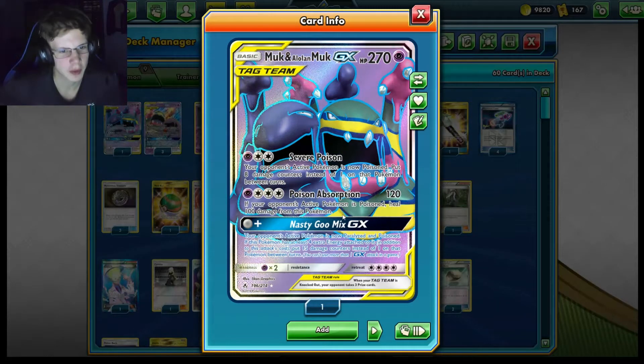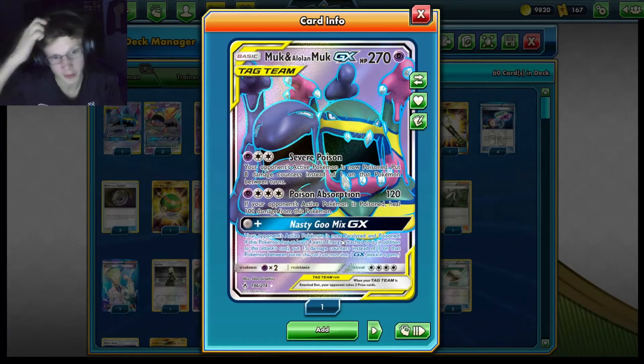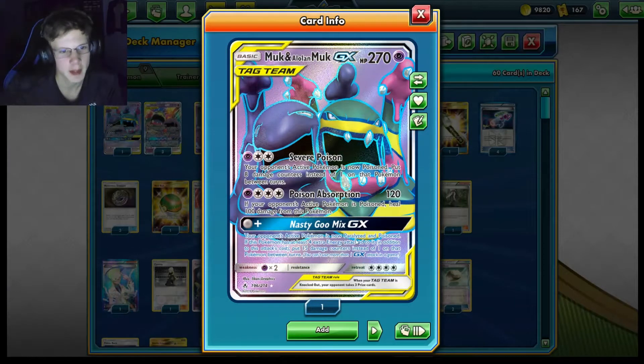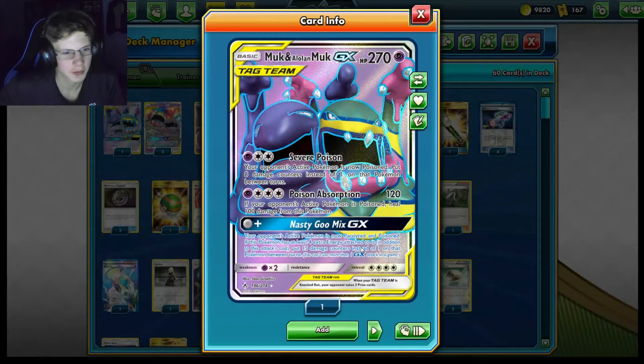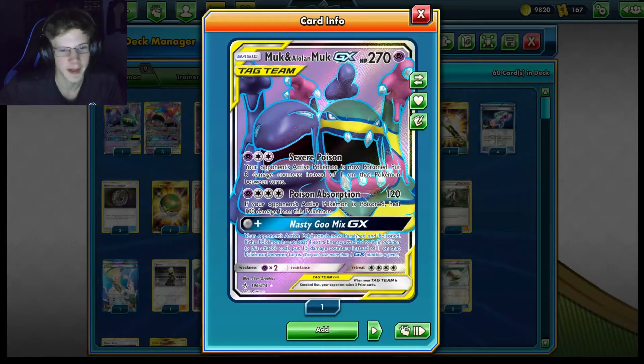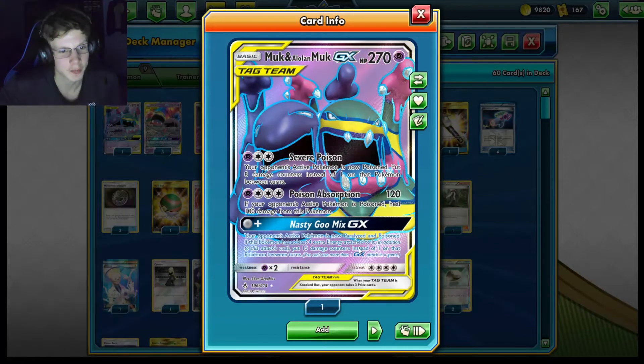And then for the GX, this is a really good one. If you don't have four extra energy, your opponent's Pokemon is just Paralyzed and Poisoned. But if it has four energy — which would be two Psychics and one Double Colorless — you'd be putting 15 damage counters on that Pokemon, and it would still be Paralyzed if it doesn't die. That's literally two-hitting anything in the game if they don't switch.